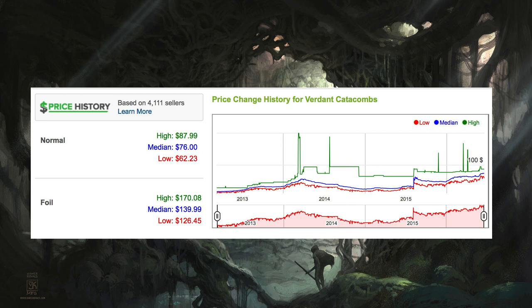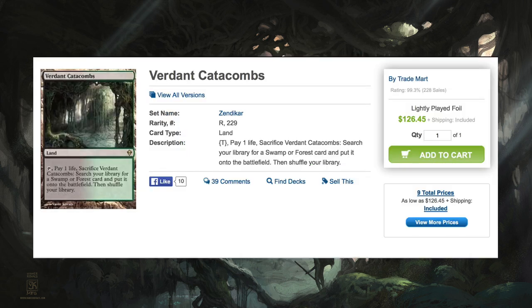The fact that a non-blue fetch land is $76 or $300 a playset — and yes, it's one of those cards that you need four of — shows me that the marketplace will always be the marketplace no matter how many reprints you do, no matter how much a card is out there. There will always be cards that increase in price. If you have a deck and you reprint some parts of that deck, the parts that you do not reprint will increase in price to cover the quote-unquote savings of those reprints.